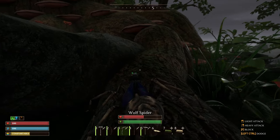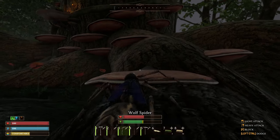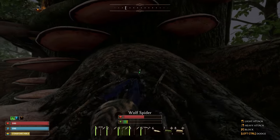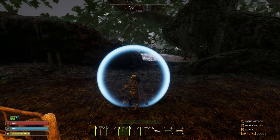Quick note: if the tame option does not appear, it's likely you already have a tame pet and you can only have one, so make sure you release whatever pet you have prior to going to tame it. If you want to get it to your base, you can also park it somewhere safe and just go home and use the pet whistle to summon it.